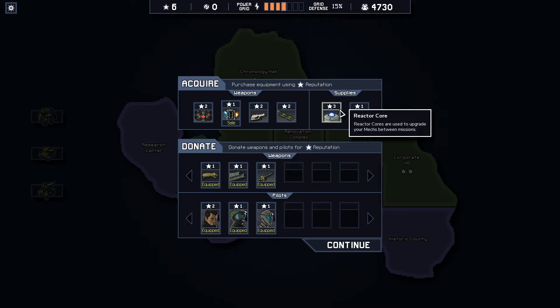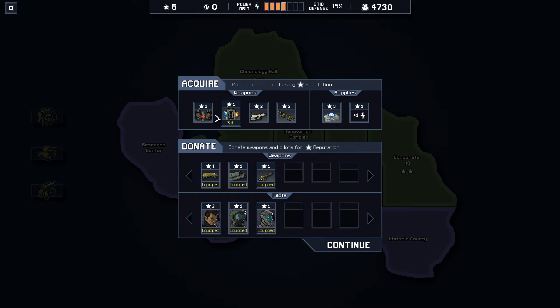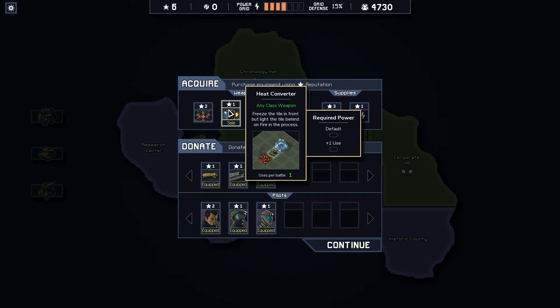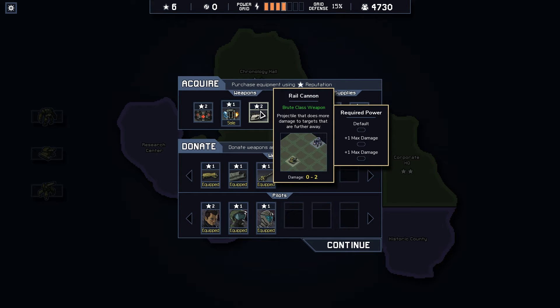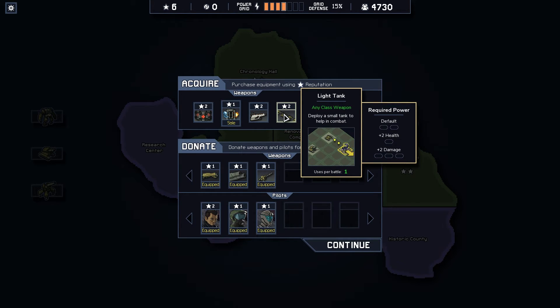Oh my — you can buy a reactor core, or grid power, or donate weapons and pilots for reputation. We've got the repair drop — heal all player units including disabled mechs. There's a support class weapon: freeze the tile in front but light the tile behind on fire — a heat converter. A brute class that does more damage to targets further away. A light tank — deploy a small tank to help in combat. I like that a lot, but required power is two.